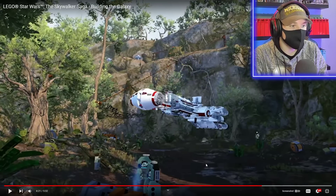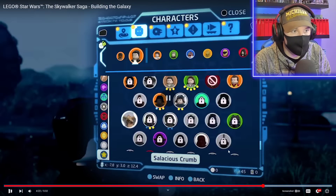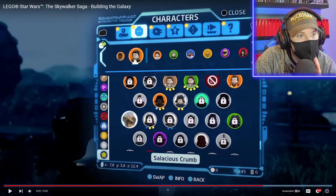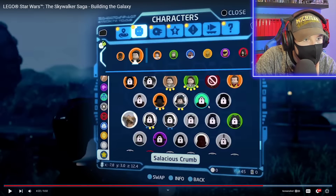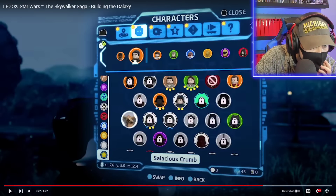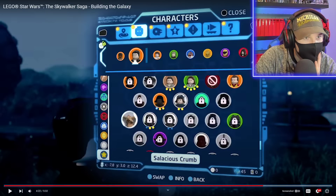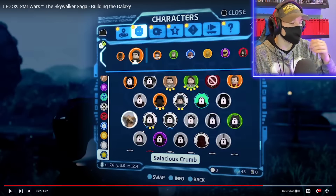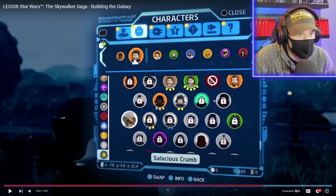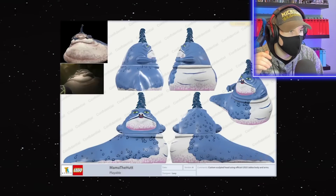Aftab Akbar's in there. Salacious B. Crumb — they showed a bunch of characters. Resistance pilot, Rey — a bunch of Rey stuff. Rick Ollie, battle droid, Rose. That's Shakti — awesome! Imperial scout trooper, stormtrooper. I think this is Dexter's Diner's droid. Senate guard, dark eye probe droid — interesting. This is Sidon — the red guy from Force Awakens. I'll have to look this over later — there are a lot of cool characters.